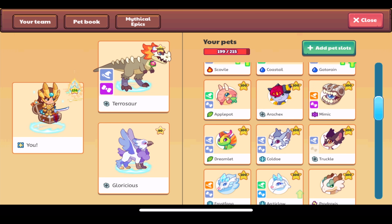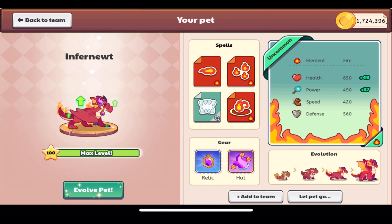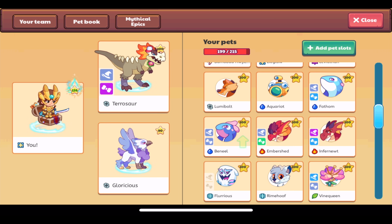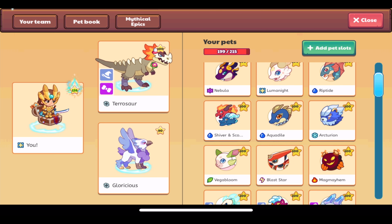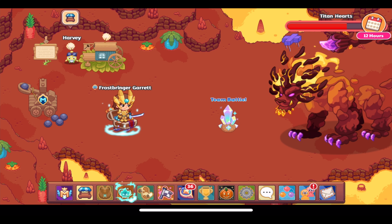The costs can go up pretty high, especially for rescuing pets. Infernoot evolving into Embershed — the most evolutions in Prodigy right now — costs 100 magic coins just for the final evolution. This is fair to both non-members and members because everyone has to use magic coins, including members. So it's not like they made a currency just for non-members — everyone uses it the same way.